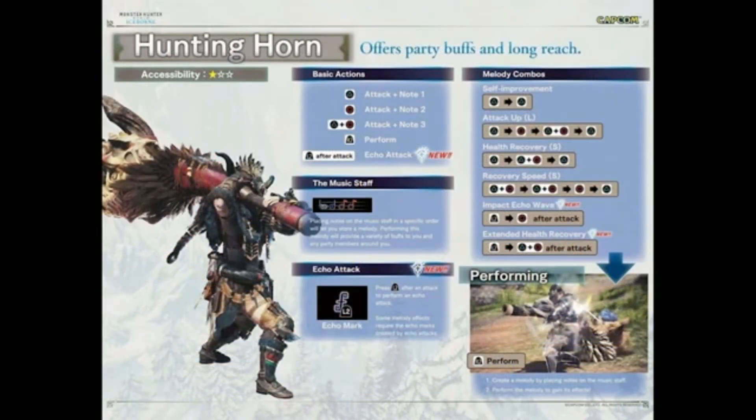So the hunting horn — I'm not gonna cover this too much because honestly it didn't really say a whole lot. Basically we get an extra note. After an attack you can input a neutral L2 — so the left trigger for Xbox people — to do the echo note. That kind of sucks, but what are you gonna do? So during your songs or when you're attacking, you hit L2.